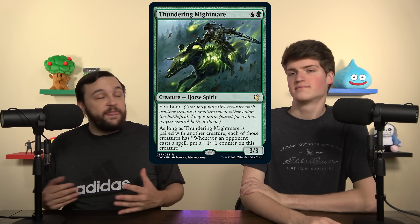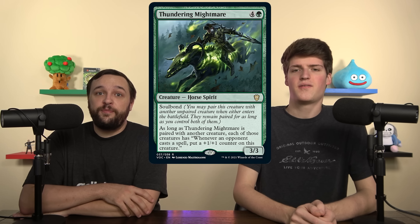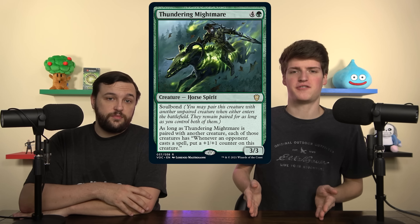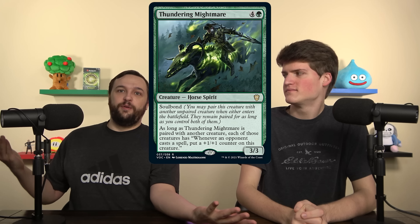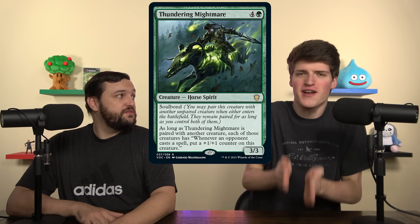This card is going to grow to be a threat itself — it'll be like a 9/9 or 10/10 — but the key is what you pair it with. Is it a Walking Ballista? Are you pinging things off, making a ton of mana? Even if your commander is some trample creature, pair with it and they'll have 5 extra counters after one turn around the board — commander damage becomes a real threat. With spot removal, they have to choose between the paired creature and the Mightmare — it's a lose-lose situation. Either answer both or cry. It's right in the sweet spot at 5 mana.